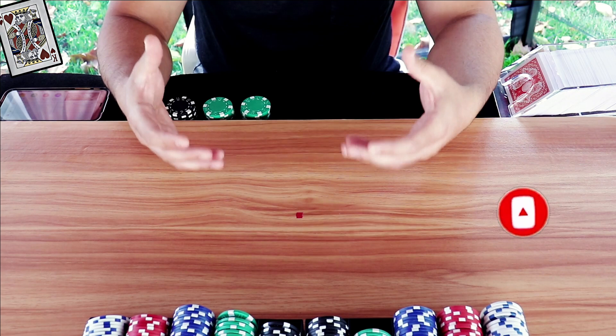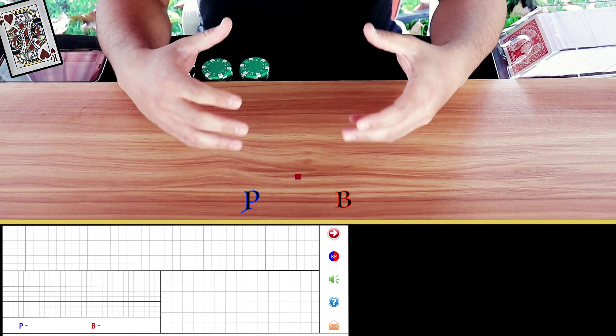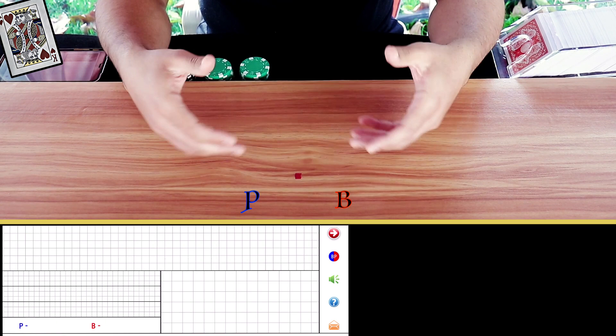I'll be doing rows of five instead of six to move things along quicker for the cockroach road. Since it's three rows back, we're going to have to take a bunch of free hands, so I'm going to fast forward some of these. If you want to see them, feel free to slow down the video. Okay guys, let's get started — no mirror using the cockroach road.